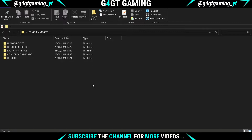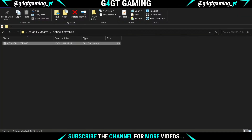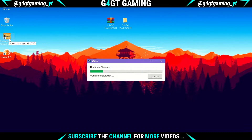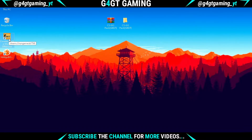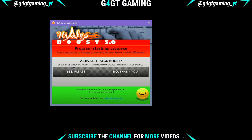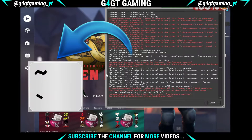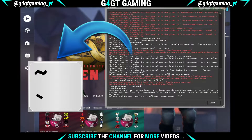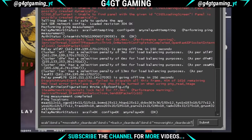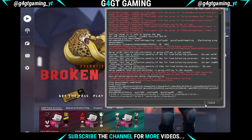Now go back to the CSGO pack and open the Console Settings folder. You will see a text file — open it and copy all the settings. Go back and open the game. A High AlgoBoost popup will open; make sure you click Yes. After the game opens you will see the console. If it doesn't appear, click the tilde button on the top left of your keyboard. Paste the copied settings in the console, hit the Submit button, close the console, and then quit the game.